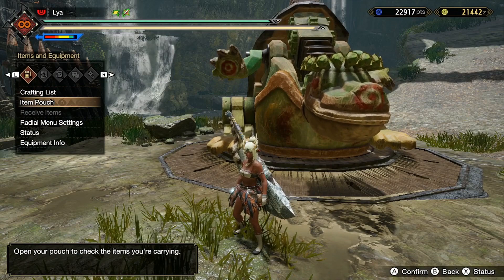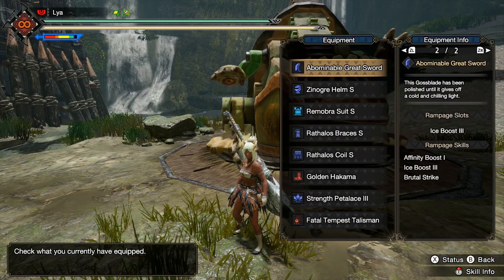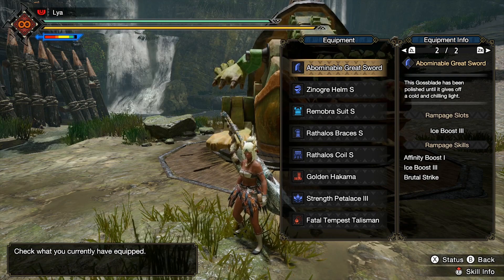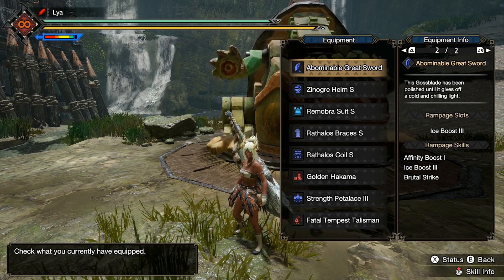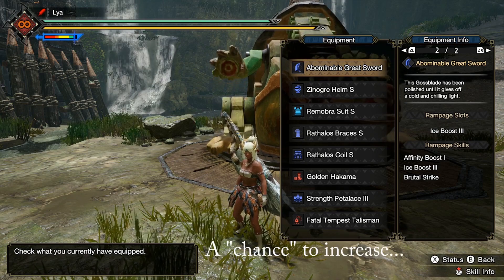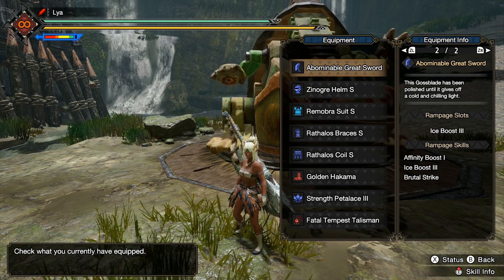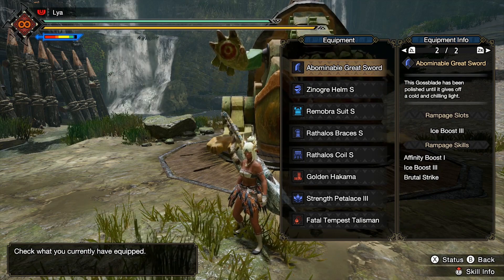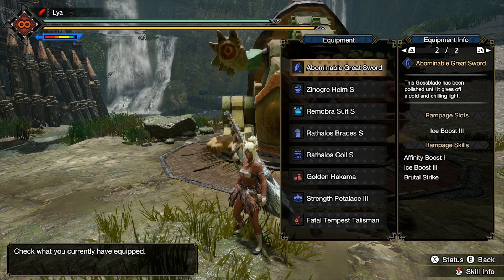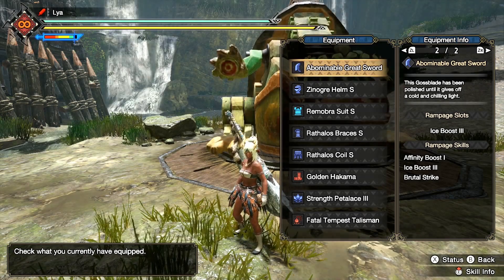The last thing I have to show you is the ramp-up skill I'm using, which is Ice Boost. I tried to use Brutal Strike — for some reason I don't think it actually works; it might be bugged. It's supposed to increase your attack power whenever you have negative affinity, but when I was testing it I did not see any attack power boost at all. If anybody has a better idea of how this works, please let me know, but as far as I know it doesn't work, so I just went with Ice Boost level 3.